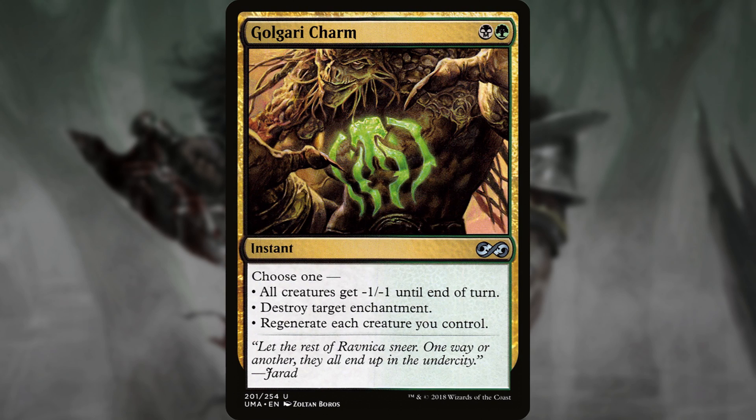Moving away from free spells, Golgari Charm is always good. For black green, it's an instant. Choose one: all creatures get -1/-1 until end of turn; destroy target enchantment; or regenerate each creature you control. That even seems kind of flavorful, considering Garruk is a planeswalker with lots of different generically good options.